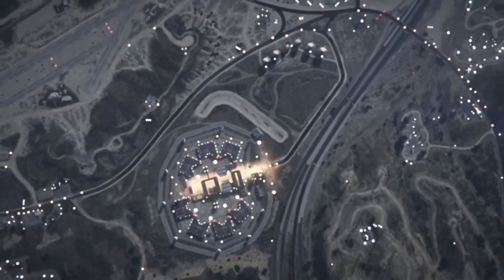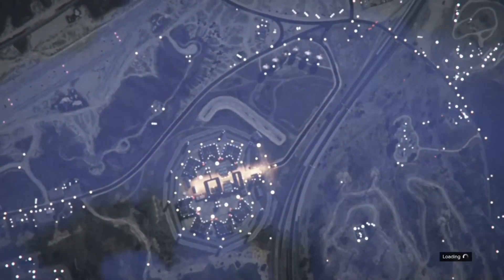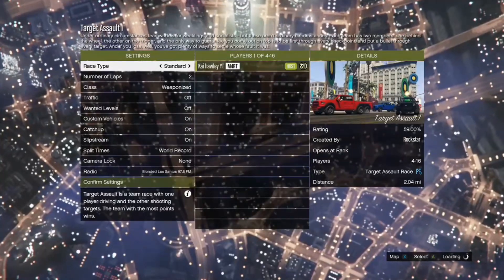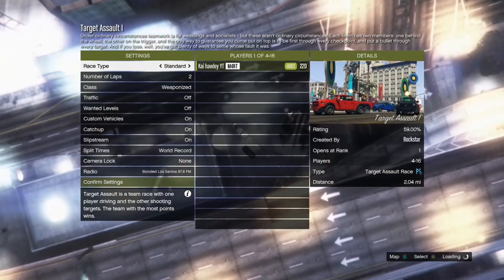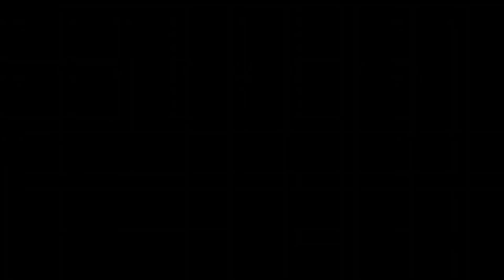Once you've started this up, as soon as you load in — if it says no active races found, just press B and it'll host it, which is better. As soon as you load in, you want to quit. When you quit you'll see the RP at the top of the screen go up, though sometimes it won't show — it doesn't matter, you've still got the RP. Once you quit, you should be loaded straight back onto the tower.